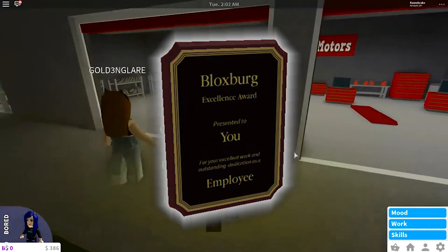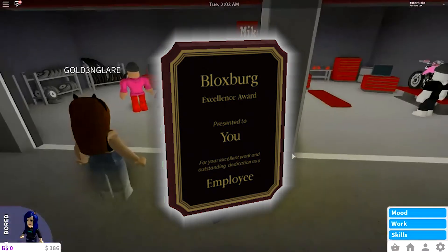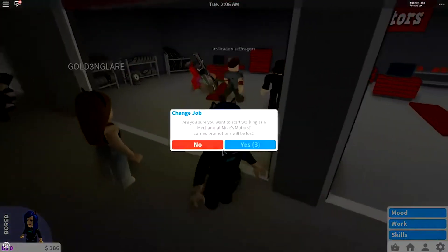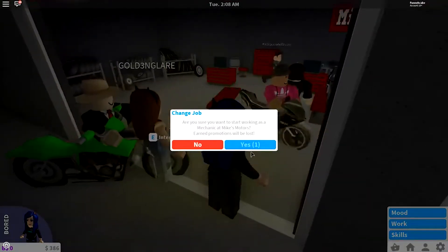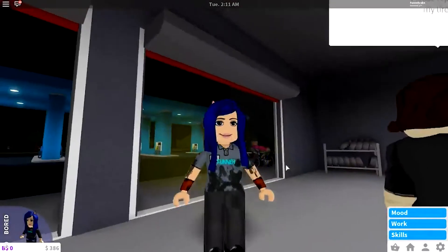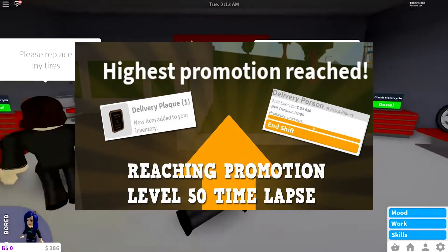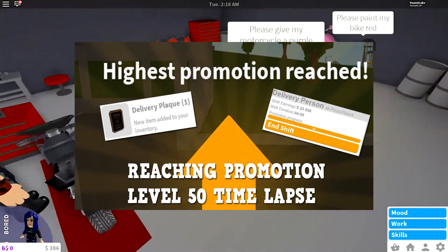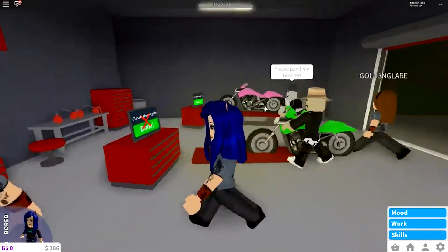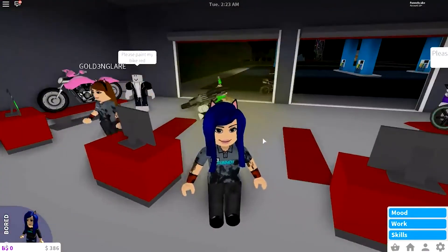And finally we have the Excellence Award Trophy. The Excellence Award is a personal plaque that you can get in Bloxburg — it isn't exactly a trophy, but it's very similar to one and rewards you pretty well. To get the Excellence Award, you want to reach the highest promotion level as any employee at any location. For example, when you reach the highest promotion level as a delivery person, you'll get this award in your inventory.